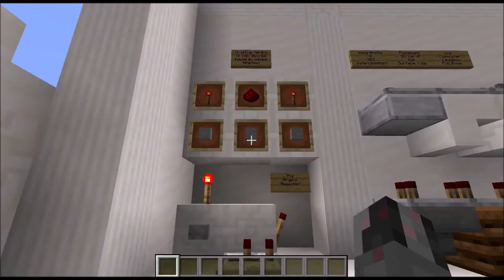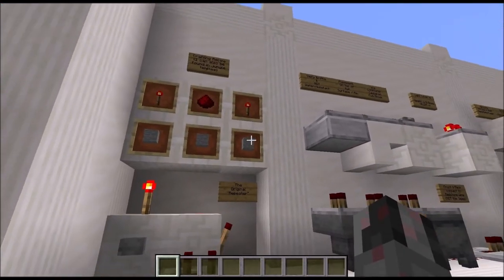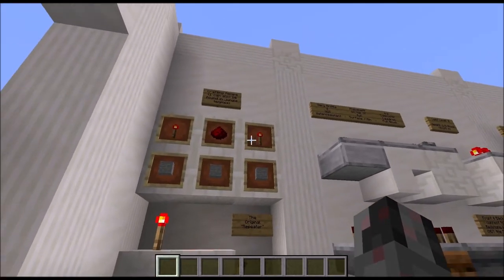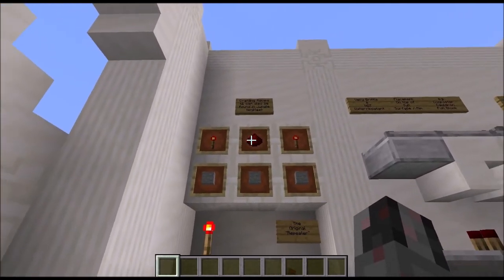First things first: how can you get repeaters? You can actually find them in Survival Minecraft when you find a jungle temple, which contains a single repeater in its hidden mechanism. But usually you get them through crafting. The crafting recipe has three stone at the bottom, and on top an alternating of two redstone torches and a single redstone dust.